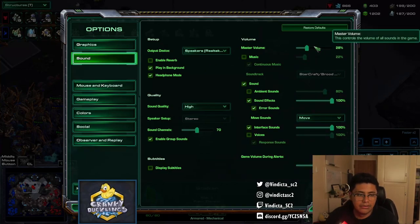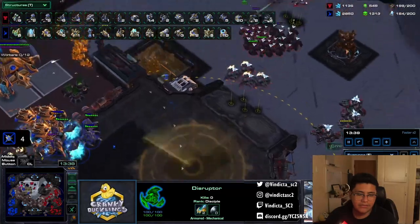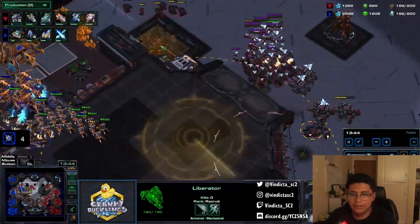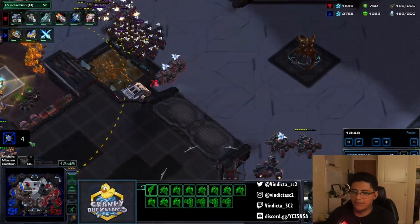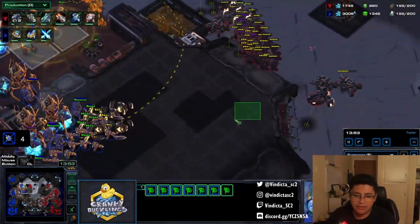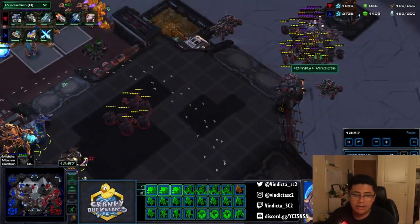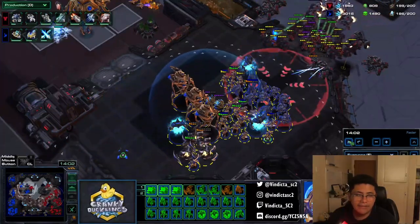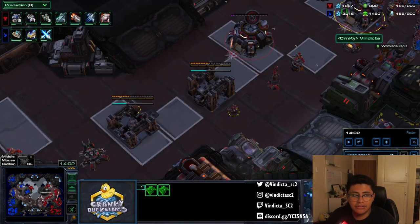I'm trying to trade out a little bit of bio and get more liberators — I'm maxed out now. I want to add more liberators, so I'm adding three, getting rid of some tanks and a bit of bio. I'm abusing both sides of the map, threatening here and over there. My opponent has a pretty good army and probably could have attacked into me.